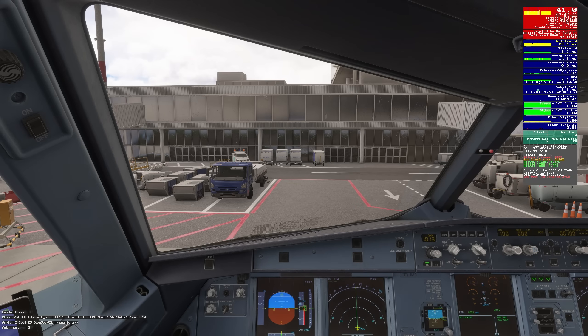I see absolutely no difference. Let's watch what happens to my GPU memory and VRAM. We're at orange — now we're yellow. 9.1 gigs. It was at 10.6. That's a gig and a half of VRAM saved on one setting, and you will not notice the difference in visual quality in the sim.